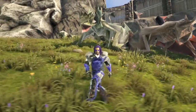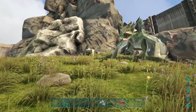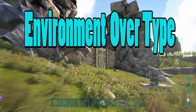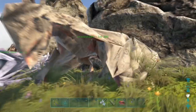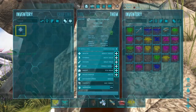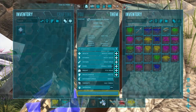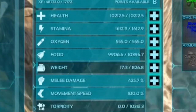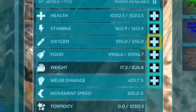A lot of people would say you need to consider the type of dragon, but I would say the main factor is the environment. On Ark there are two main environments: the Island and Center, both sharing the same dinos, and Scorched Earth, which is a completely different environment.